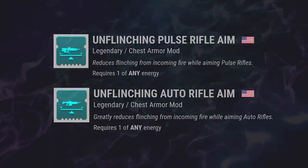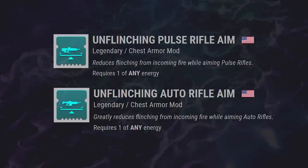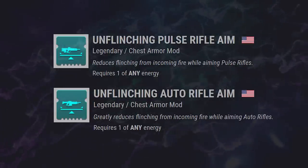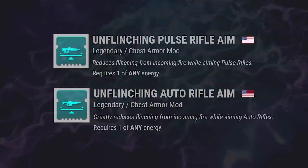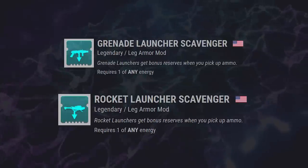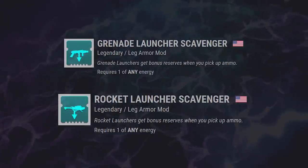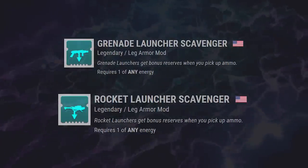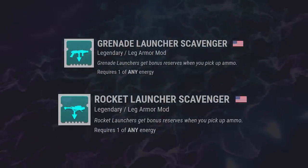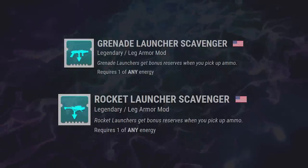We've also got Unflinching Auto Rifle Aim and Unflinching Pulse Rifle Aim. I think I'm more hype about the Unflinching Pulse Aim in PvP than Auto Rifle, mainly because Auto Rifles aren't really hot in PvP right now. Closing out the low end of Artifact mods, we have Grenade Launcher Scavenger and Rocket Launcher Scavenger. PvP players are about to get really annoyed at others going into PvP with double Nade Launcher Scav for a grand total of two energy. PvE players though are probably jumping for joy, since Grenade and Rocket Launchers are still really good damage dealers in PvE.